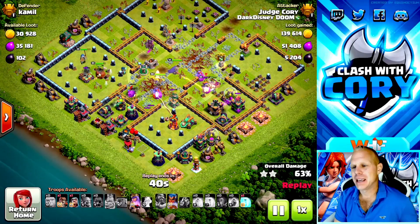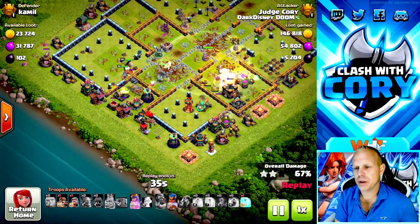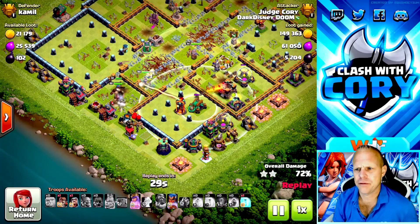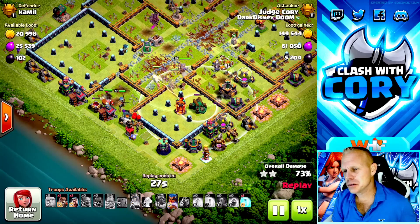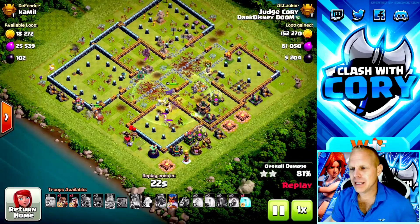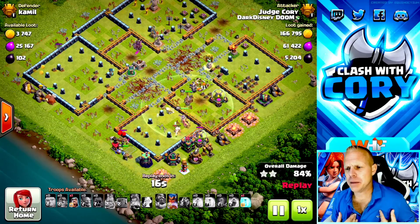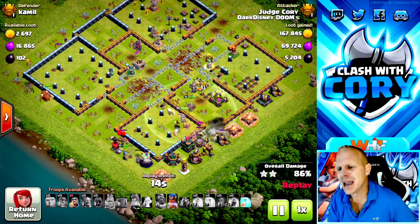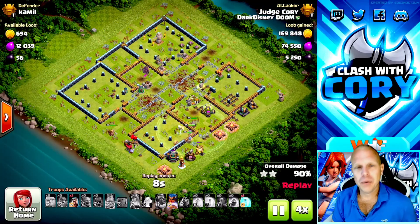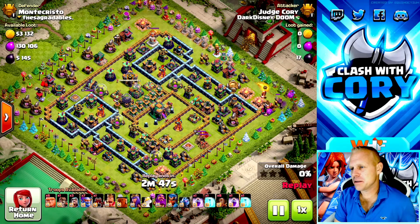Look how many super bowlers we got left - coming through the back side of the base we managed to hold on to that freeze spell. We see this single-target inferno and scattershot combo on the back side - that's a massive freeze value sitting that close to each other. But with the queen ability we're not even going to need that freeze spell. We had it if we needed it, but we didn't. So I'm either going to save that freeze completely, or more likely just pop the Royal Champion ability - not because I needed to for the triple, but just because I want to end this attack sooner. At this point I already know it's a triple.